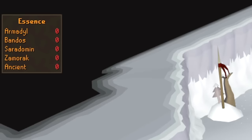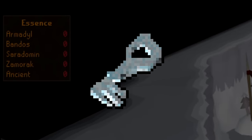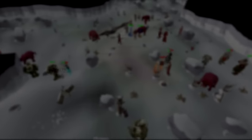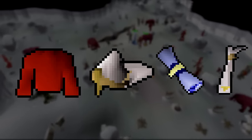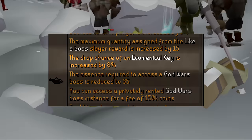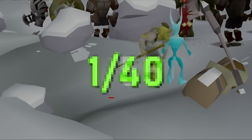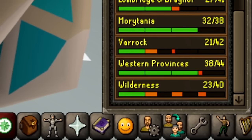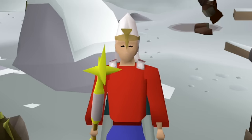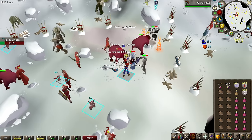For Commander Zilyana, we're not getting KC — we're going to be collecting ecumenical keys. In the wilderness, there is a cave containing a bunch of God Wars monsters. To not be attacked, make sure you bring a Zamorak, Bandos, Saradomin, and Armadyl item. Every single monster in this area has a 1 in 60 baseline chance of dropping an ecumenical key. As I have the hard combat diary completed, for me it's 1 in 55, but if you have all of them completed you can get this down all the way to 1 in 40. If you have the wilderness diaries completed you can hold up to 5 keys, but I can only hold 3 at this point.